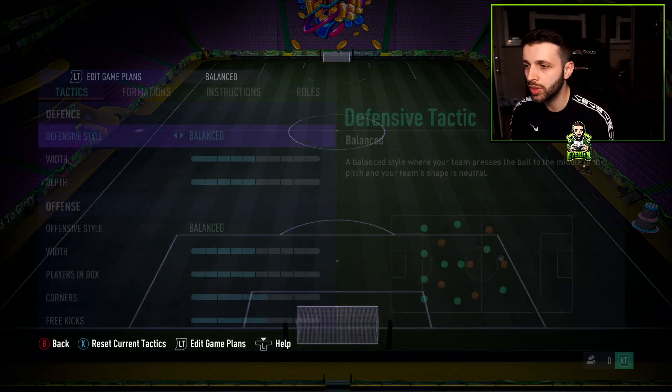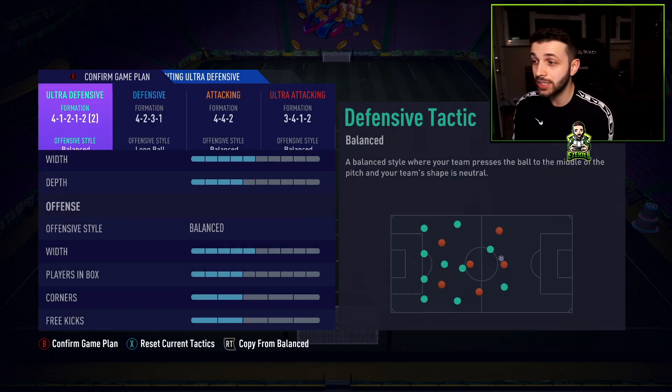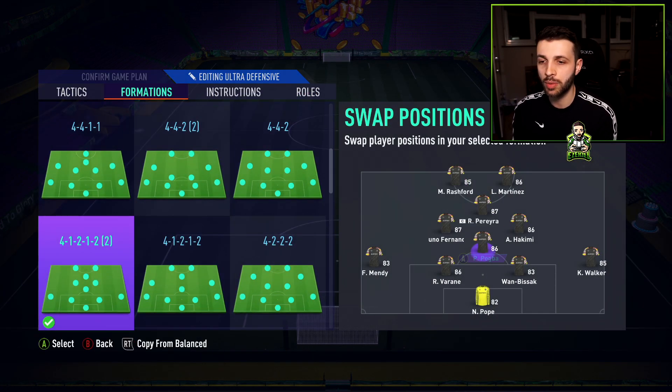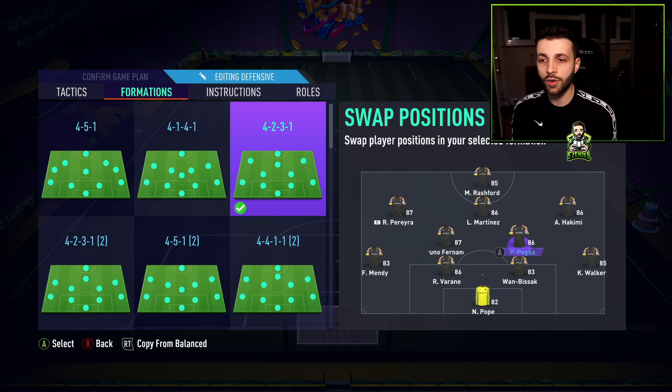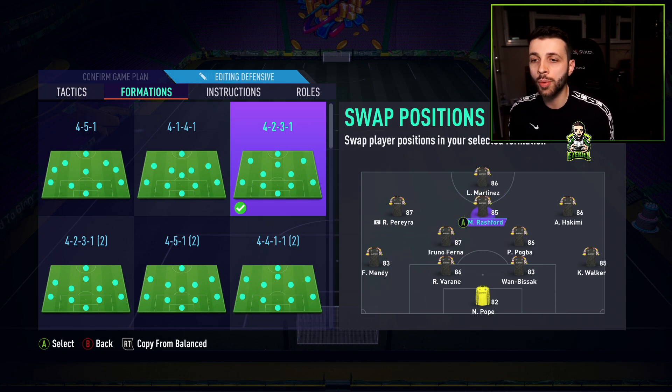Let me quickly show you what I'd do with custom tactics. In a 4-1-2-1-2, I'd play Pogba as my CDM, Hakimi and Bruno Fernandes as the left and right centre mid, and put Pereira in the CAM position — it'd be a waste not to use that pace, shooting, and dribbling stats. For the 4-2-3-1, Bruno on the left side on balance, Pogba staying back, and Martínez as the CAM — though I might switch them around.